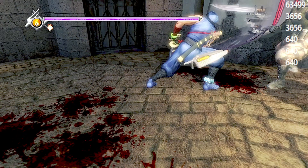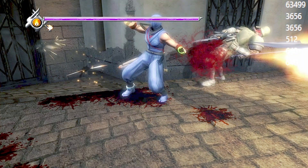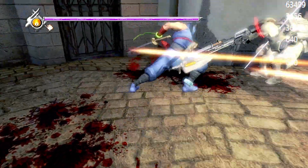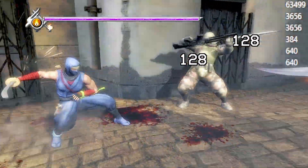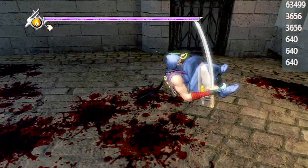In addition to that table in the corner, which shows in real time the damage that is dealt, I'm also going to put Final Fantasy style numbers on top of Ryu or the enemies, depending on whoever's getting hurt. A number will pop up so at a glance you can see, oh, that attack did 128 damage, or oh, that ninpo attack did 3,000 damage.